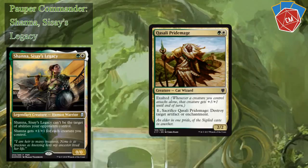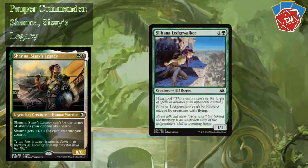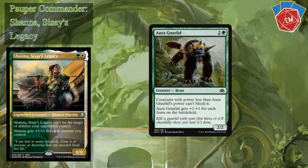Qasali Pridemage — of course that Exalted trigger and a little bit of removal as well. Selesnya Evangel is a really good way to make an army slowly. Then we've got a Ledgewalker — another boggle. A Tenant Knight comes with two guys on one stick, so pretty good. Aura Gnarlid will be a lot of fun — two colorless and a green. Creatures with power less than Aura Gnarlid's power can't block it, and Aura Gnarlid gets plus one plus one for each aura on the battlefield, so this could become a really strong secondary threat.